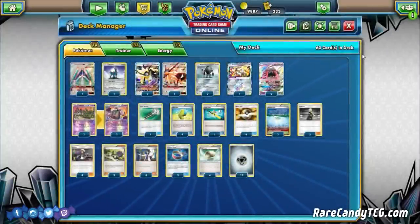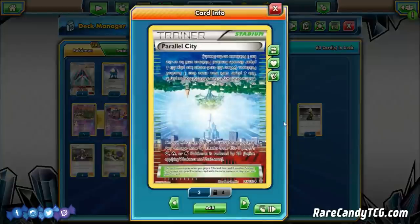We have 2 copies of Parallel City. The main reason is the blue side, which limits either player to only 3 bench Pokemon. Right now one of the strongest combos in the game is Garbotoxin, Parallel City, and N in the late game — limiting bench size, preventing abilities, and forcing low hand sizes is one of the most oppressive combos available. I absolutely love Parallel City in decks that play Garbotoxin.